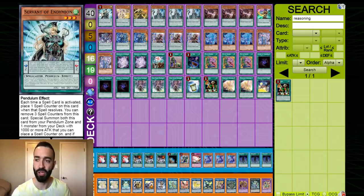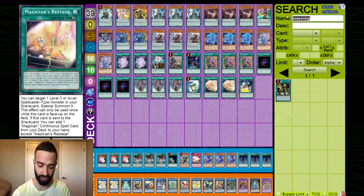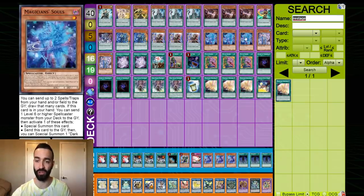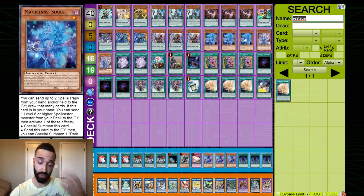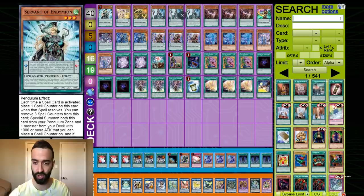Now I'm gonna show you guys the deck profile of this absolutely ridiculous deck — literally six negates without Pendulum Summoning twice. As you can see, there's a Reasoning here. I think Reasoning is good, but I think a third Restage is even better. In my updated list I showed you three Restages, but if there's space I would put in another Reasoning. There's an option to take out a third Souls for Reasoning, because it's a spell card, but I feel Souls is just so extremely powerful that I opted not to.